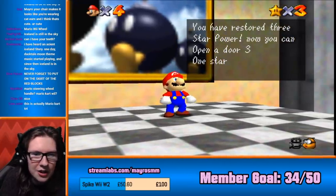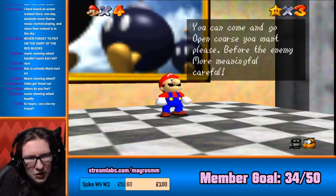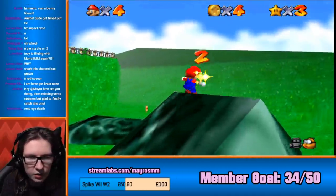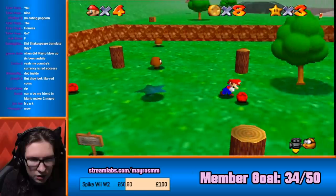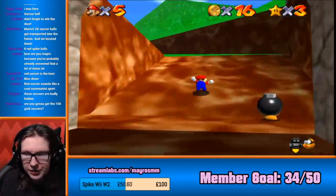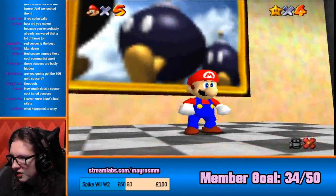You have restored three-star power, now you can open a door. Three! One-star! You can come and go. Open course you want, please, before the enemy. More meaningful. Careful! Eight red soccer. I believe I know what all eight of the red sockers are. One there. Let's try and make quick work of the sockers right here. These sockers are badly hidden. They are pretty badly hidden for stockers, I'll be honest. I've seen better hidden sockers in my life. How much does a soccer cost in red sockers? Like, 0.5 red sockers.